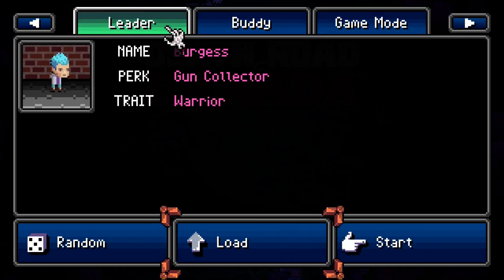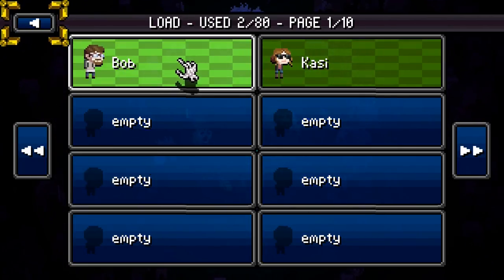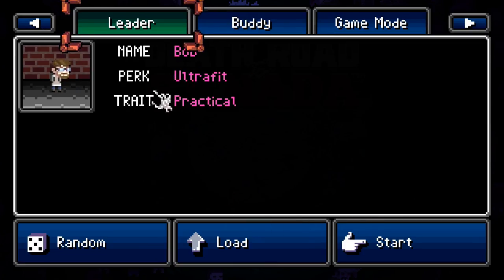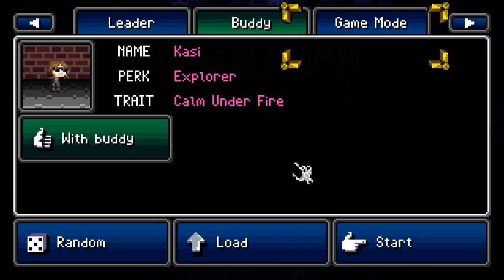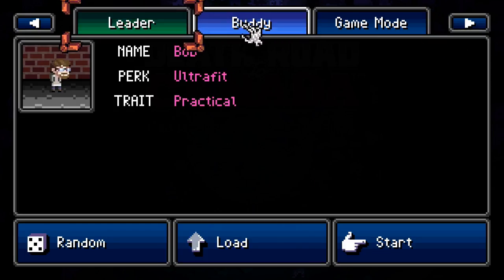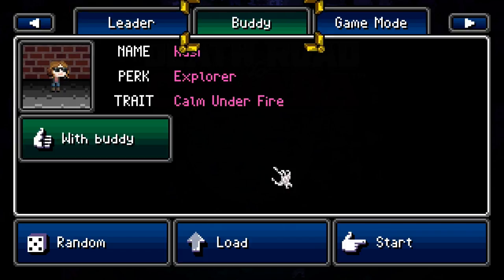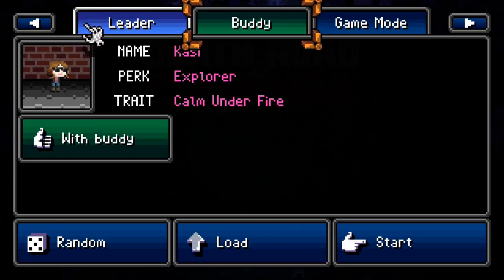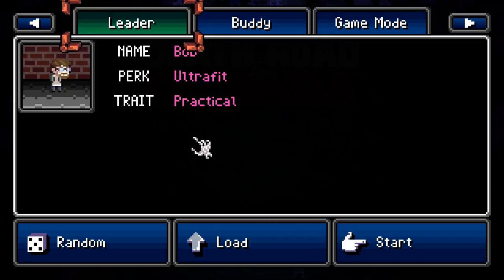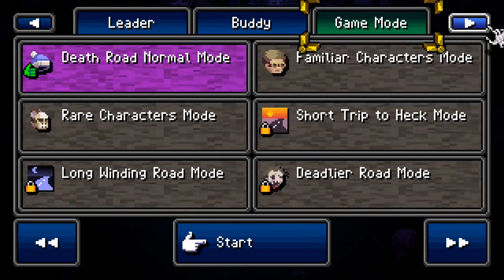We have already created ourselves. You can actually create yourself or other characters in this game. So I'm going to be the leader and Cassie is going to be herself. You can see I am ultra fit and practical, and Cassie is an explorer and she is calm under fire. She tells people to cool it an awful lot. I think everything's fine — we're just going to do a normal game mode and we'll see how far we can get.